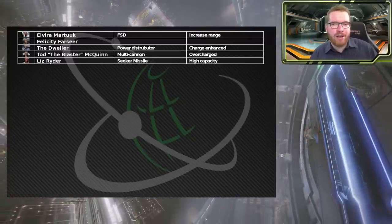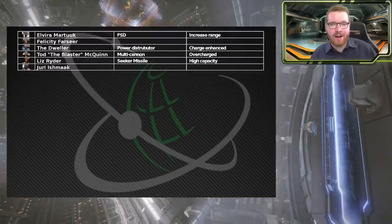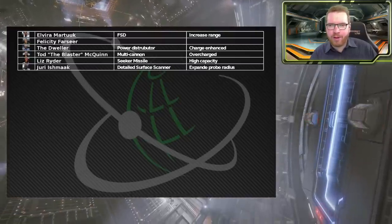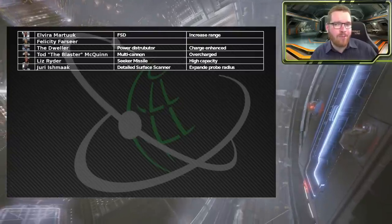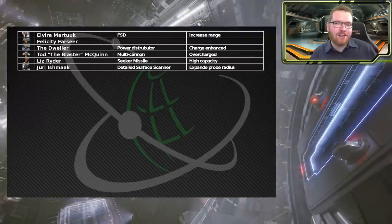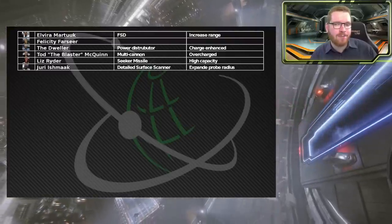Next is Yuri Grom, who has two interesting blueprints: the sensors grade 5 and the detailed surface scanner. I've gone with the detailed surface scanner with expanded probes. You really only need this engineered for mapping planets on exploration builds. We're going to get the sensors somewhere else, which is why I've chosen the detailed surface scanner from Yuri.